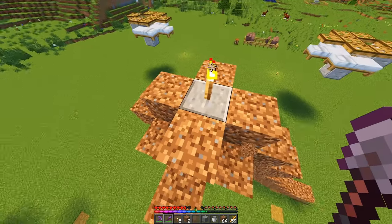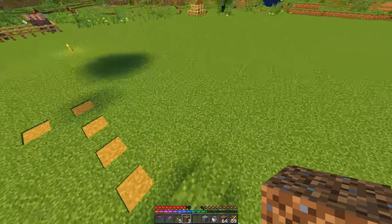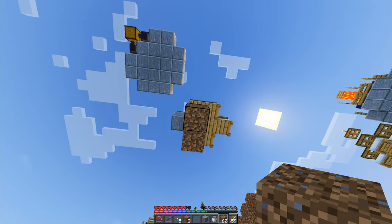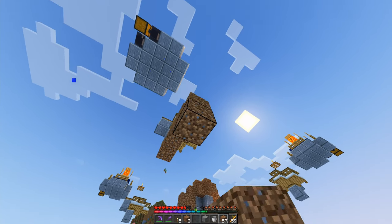He is just covered with a slab over his head. Now we are going to get the villagers in place, and this is incredibly easy. From the bottom here, we are just going to build this out four blocks in total, and then from here, stair-step our way down.